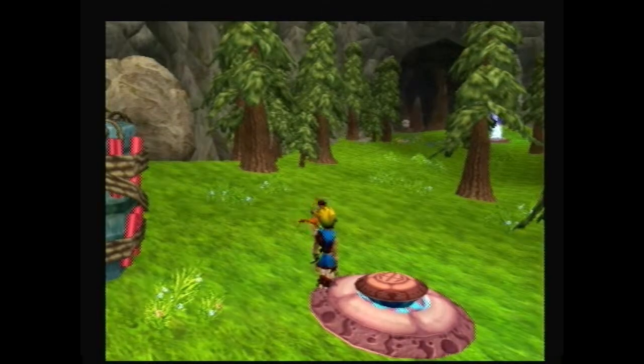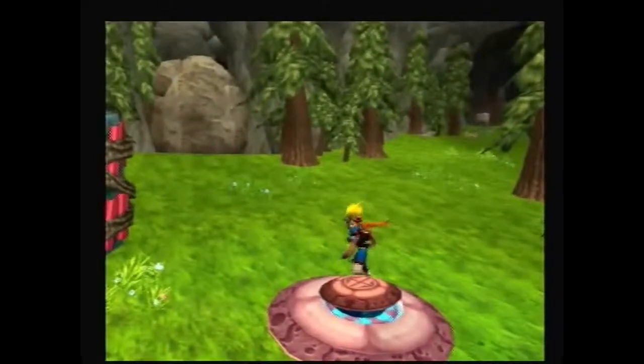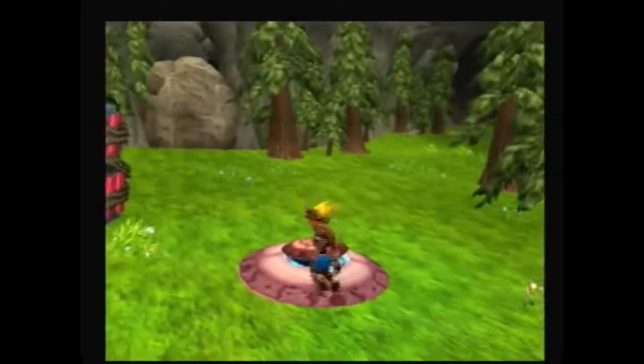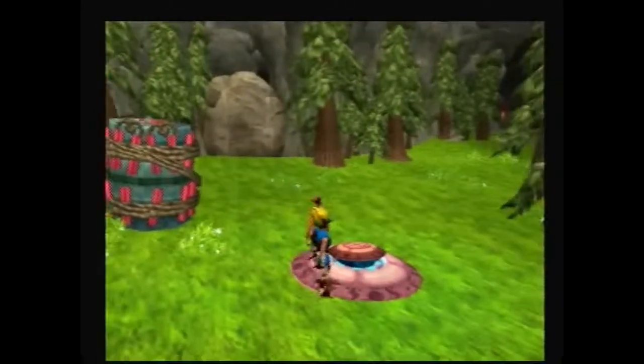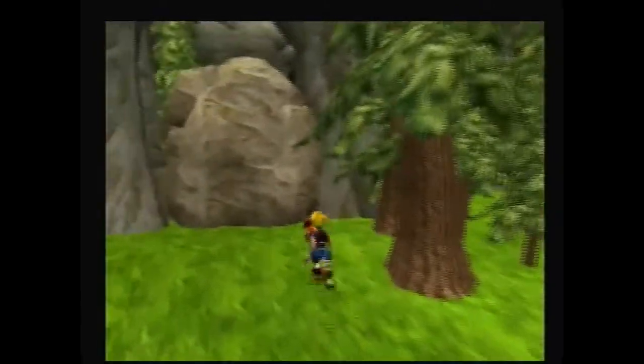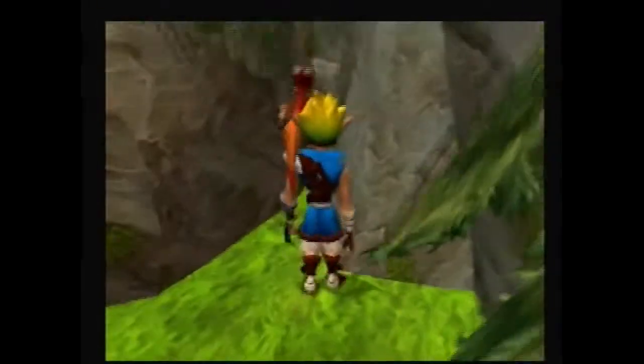Alright, hey guys, welcome back from the end of that video. In this part, I'm going to be showing you how to get the secret power cell. There's two ways you can do this. This thing that I'm walking around right now is a blocked yellow eco vent, and we are at like the end of the mountain pass. I'm on one foot. So there's two ways you can do this.